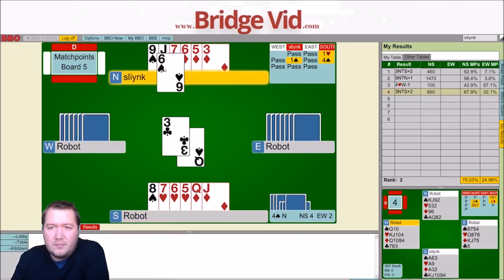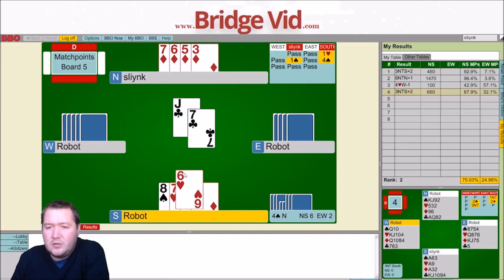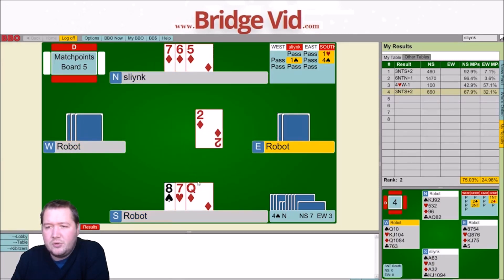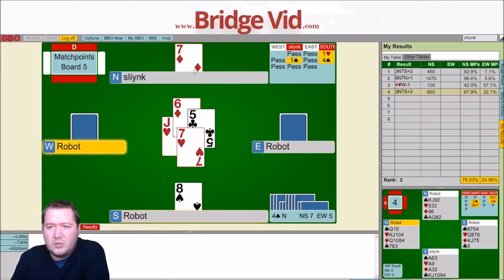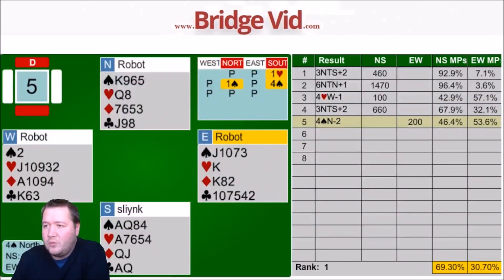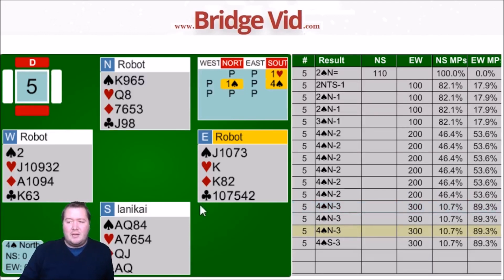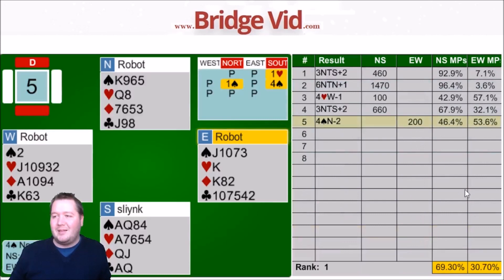Take a club finesse. I get to trump in with a heart — this is okay because they're getting some tricks there anyway. I definitely have two diamond losers and a bunch of heart losers. I can draw the trump and trump one, or I can just ruff and get over-ruffed — they're both the same. Those hearts aren't going to win. Down two. This one will probably be a poor score — I don't think everyone's bidding four. 46% — seems like a normal thing to be in.